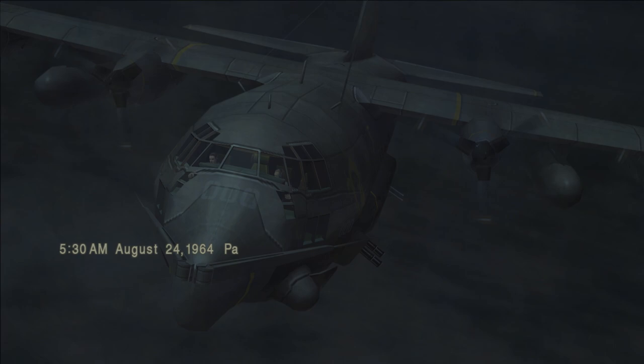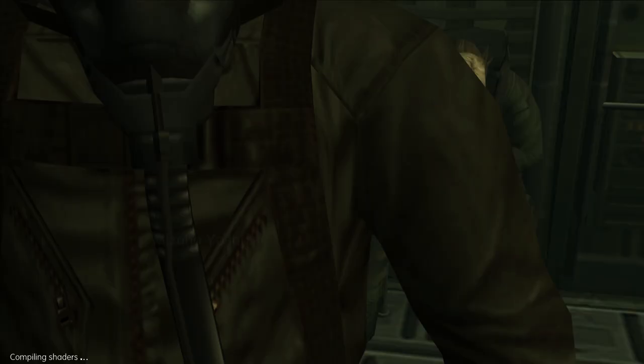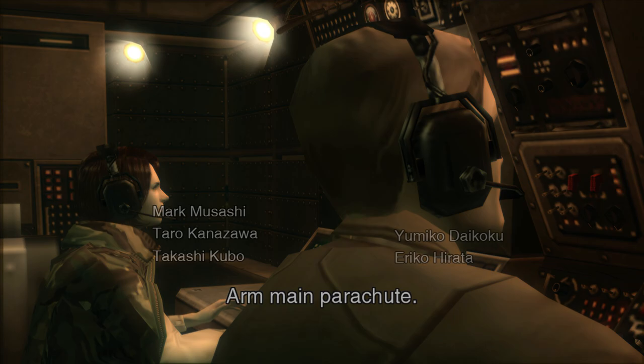Flight over Pakistan. Altitude 30,000 feet. Approaching Soviet airspace. 20 minutes to drop off. Commencing internal depressurization. Equipment check. Arm main parachute. Alright. You ready to go?